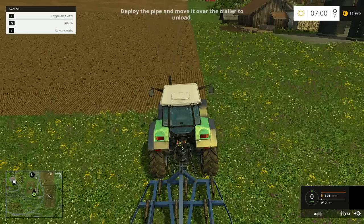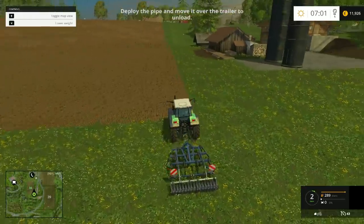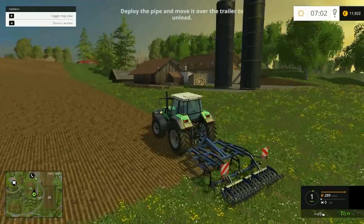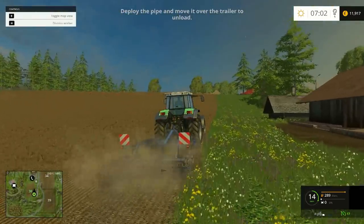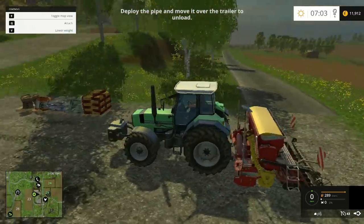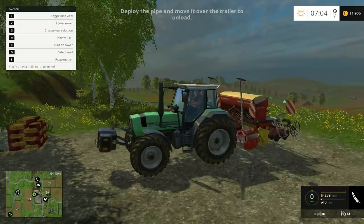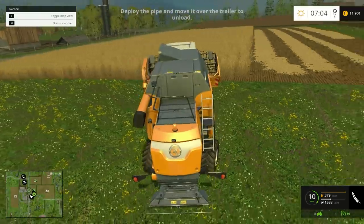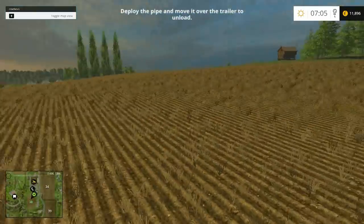While we're waiting, let's see what other equipment they give us. A little cultivator - pretty sweet, it's really chopping things up. A planter - oh, that thing is ever heavy. Another little tractor, and that's about it. Pretty sweet.